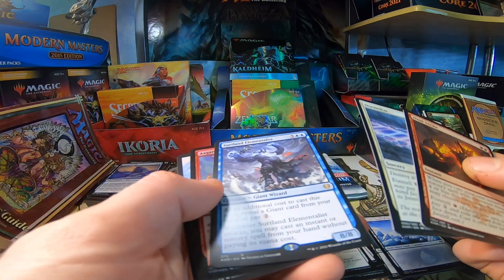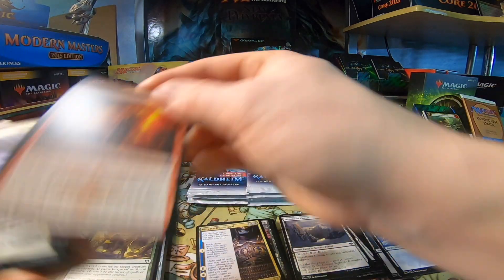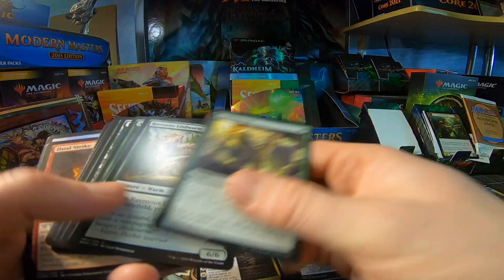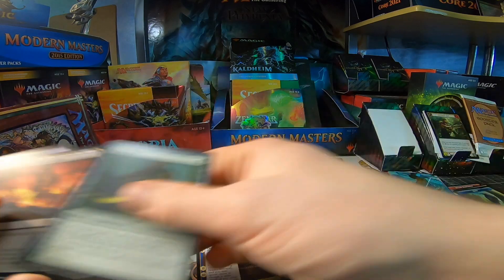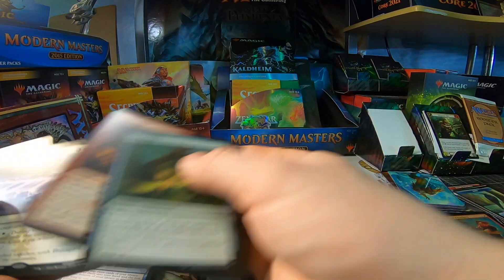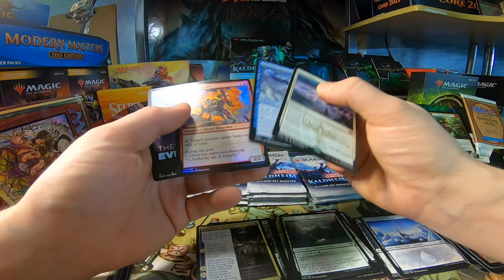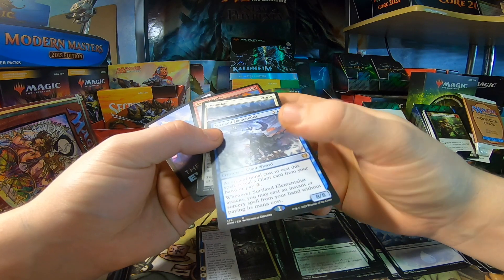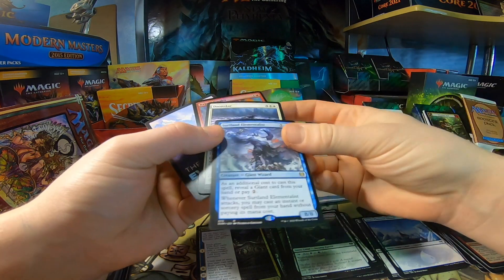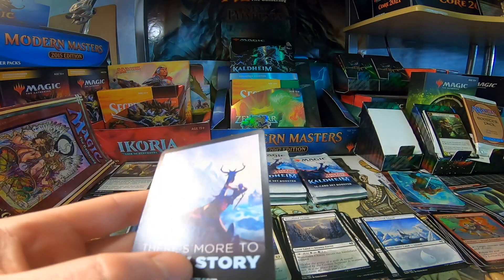Doomscar. And we got some new stuff. Elven Bow — when I don't have a card, I'm always happy to include it. I don't have this guy, so getting this is the first copy — pretty happy to get it. Doomscar, Board Wipe — happy to get it. We got another Foil Dwarf.